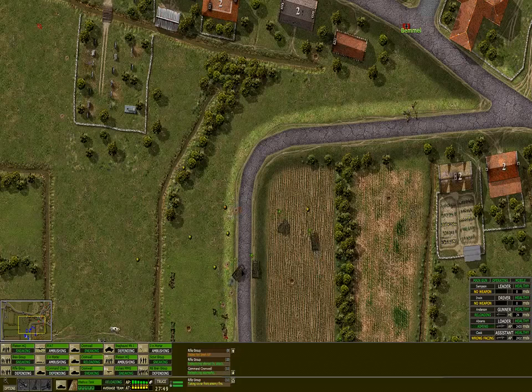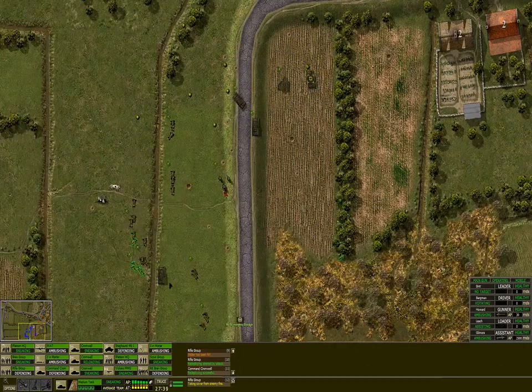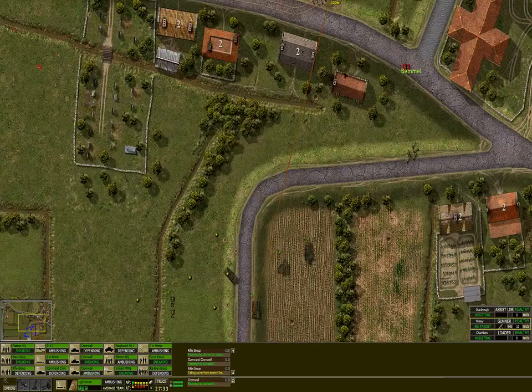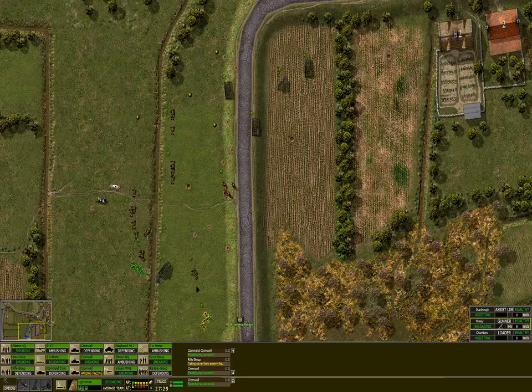We're taking quite some fire here. Can we destroy these guys? The mortars are hitting quite hard, which is good. Usually tanks do not get shot down too easily from mortars. And we have our own mortar units as well — at least we can do some shooting at the infantry with our mortars.